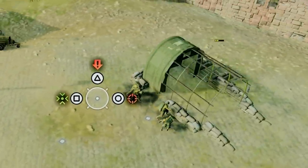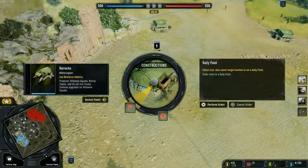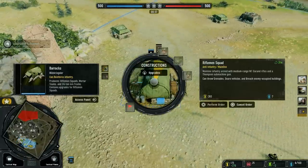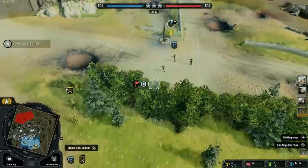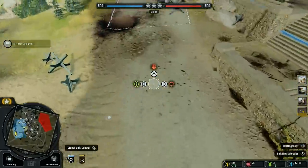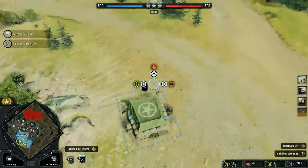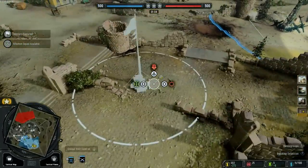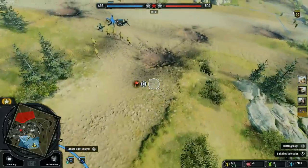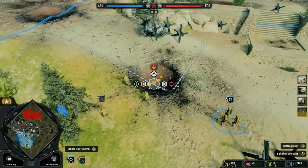The barracks is being constructed — you can actually see it going up. Now we should be able to build a rifleman squad as soon as this is completed. We'll build that rifleman squad. Jeeps are disallowed. Our friendly scouts are capturing this point, so I'm going to take them over here and start capturing the next one. I'd also like to get the medical station set up pretty soon — it's a lot cheaper to heal a squad than to spawn a new one, and since this is the meat grinder, we're going to go through quite a few people.